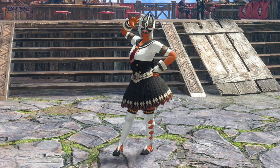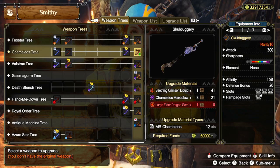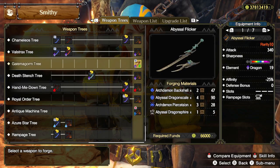Hello everyone, my name is Rampage and I'm just going to get straight into the video. I've seen people talk about Skullduggery, which is Camellios' Longsword, and how it compares to the Abyssal Flicker.